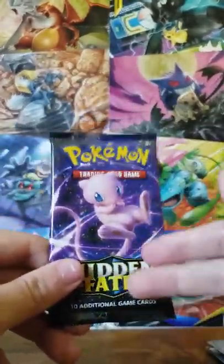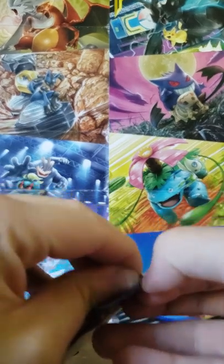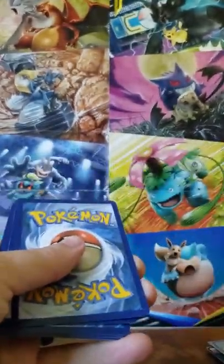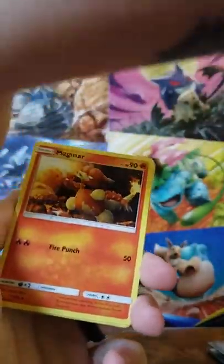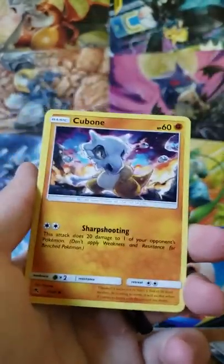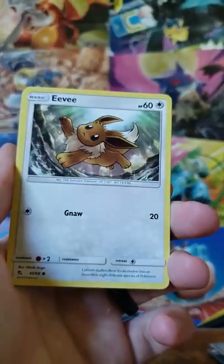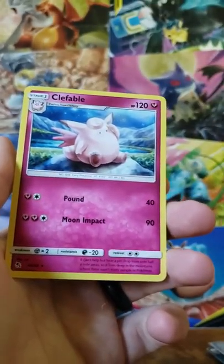Last pack — let's see if we can get some more last pack magic out of this Great Ball Collection. Charmeleon, Jynx, Voltorb, Cubone, Geodude, Eevee, Jigglypuff — reverse is a Jynx — and a Clefable for the rare.